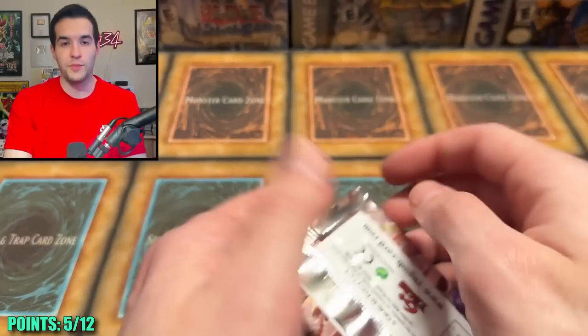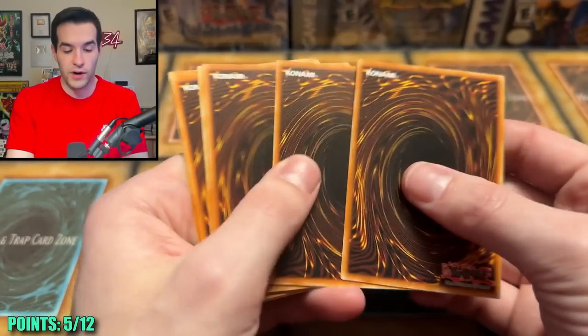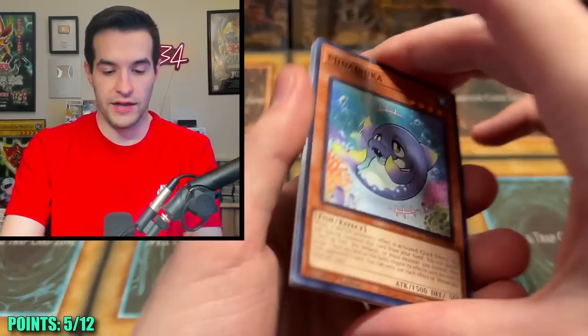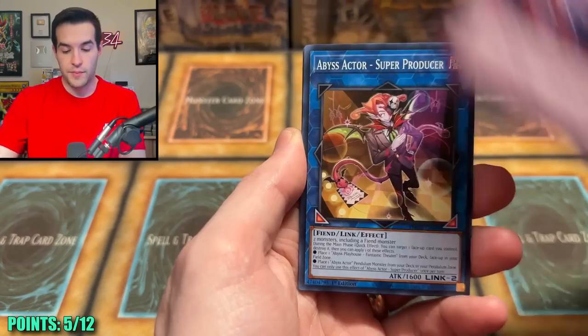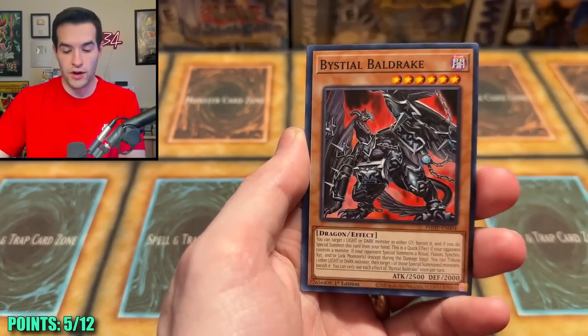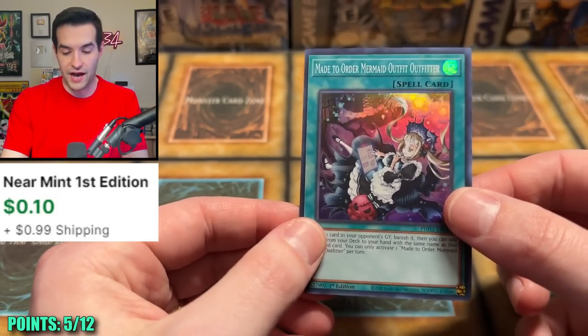Photon Hypernova — you've already pulled us a Secret Rare. Will you pull us a Starlight Rare? We have the Roku, Galaxy Summoner, Kamei, Big Bang, Super Producer, Ball Game, Ball Drake, Light of the Branded, Made to Order, and Mermaid Outfit. That is nothing.